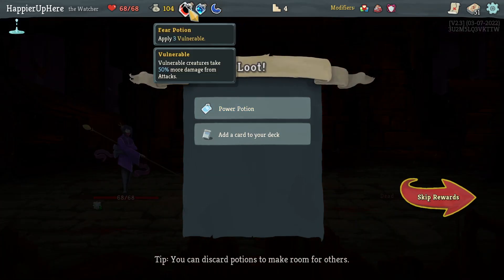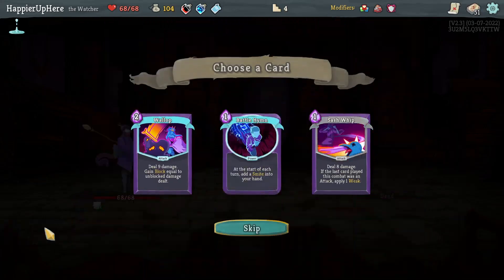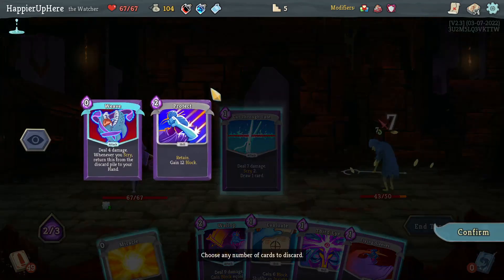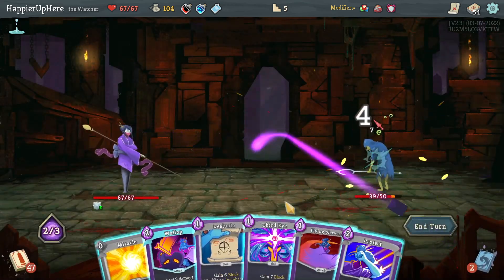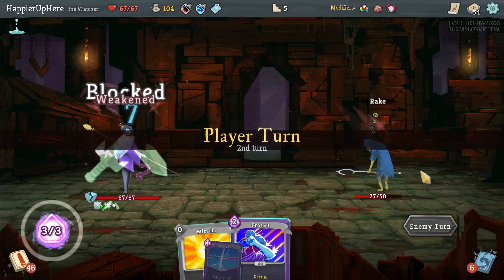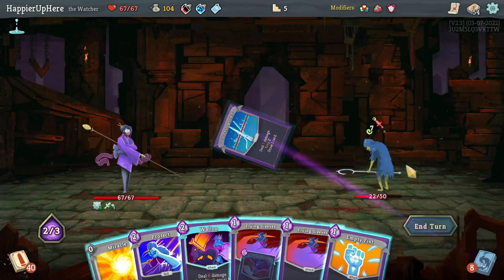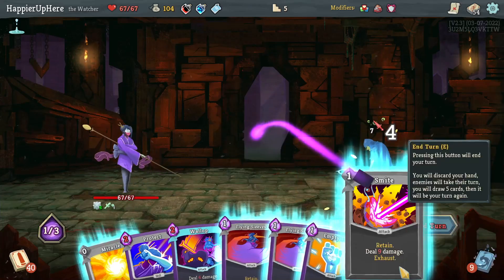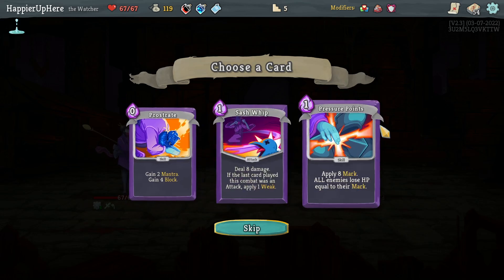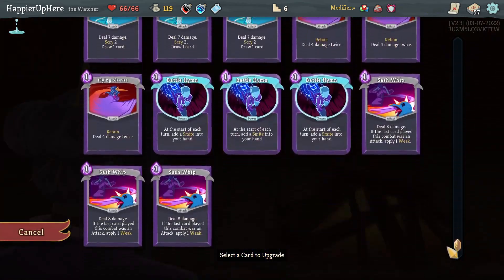Got a power potion - might be better than the cultist potion. Battle Hymn is good. I already have a collector bonus for Wallop so I don't need another set. Going with Battle Hymn. Upgrading Cut Through Fate and Getter of the Weave. Could fully defend with Protect but don't think I need it. Seven incoming - I'm weakened which makes it a little harder. Empty Fist is enough to kill. Got a skill - taking Sash Whip. Thinking about upgrading one of the Battle Hymns.